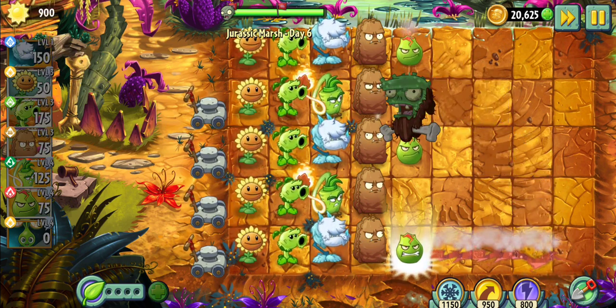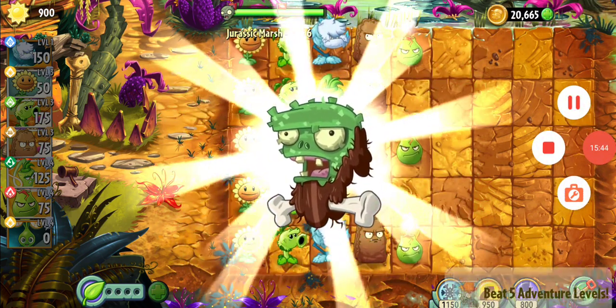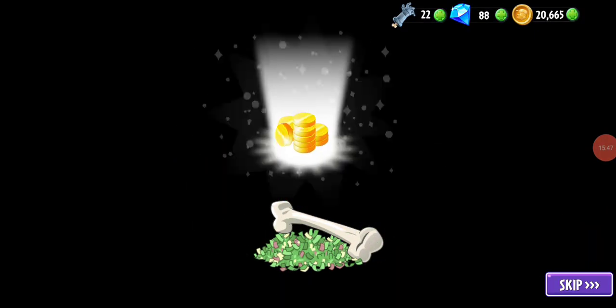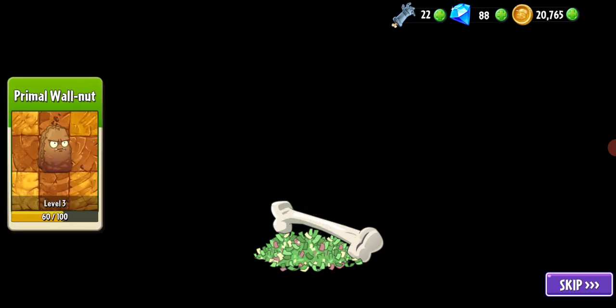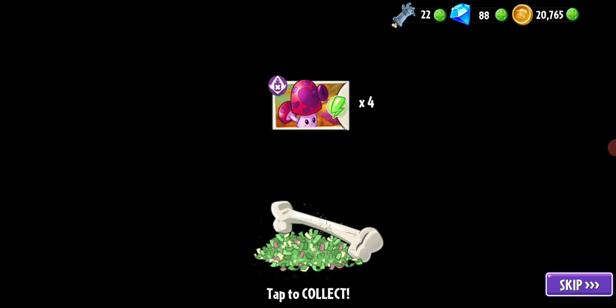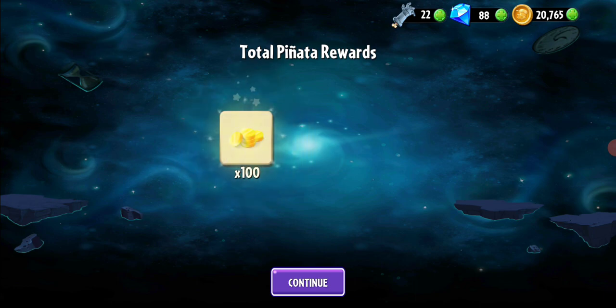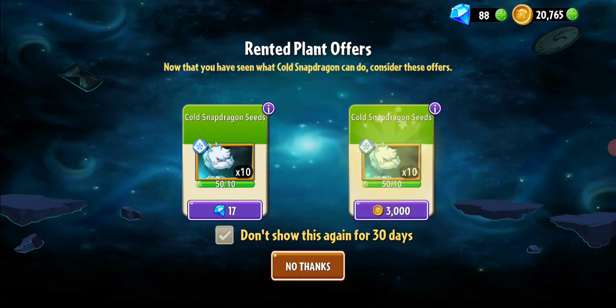We got a pinata for our troubles. Let's see what seeds we're gonna get out of this one. Time to pop this sucker open — meandering through the pinata. Some moans, good. Primal Walnut. Perfume Shroom — a new shroom! Looks like one we'll be encountering soon as well, very interesting. No thank you — I'm not gonna buy Cold Snapdragon anytime soon.